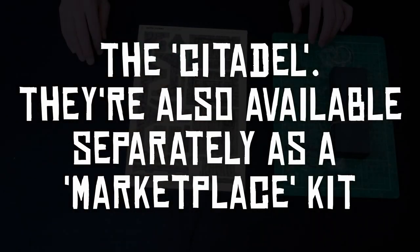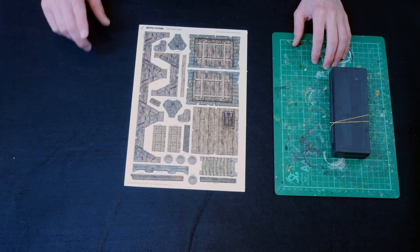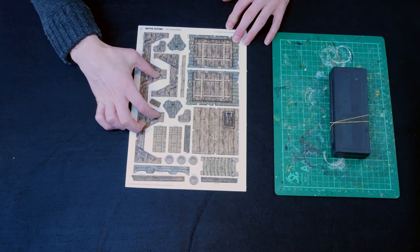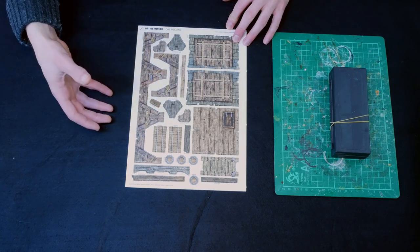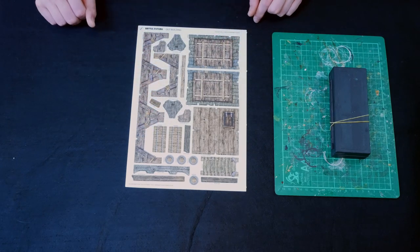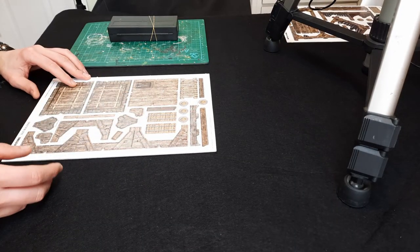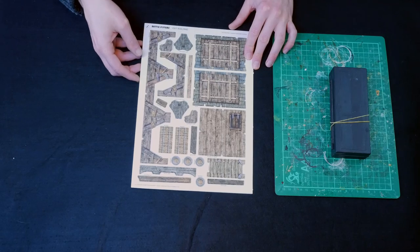We're going to start with the outbuilding. Looking at the Battlesystems official guide, they mention that there's a tooling error where these pieces are meant to be half cut and not completely cut. So we have to do a little modification on this building. Load the scattered terrain as normal - we won't be building those up today, that'll be done separately later.